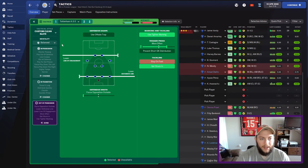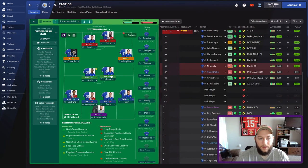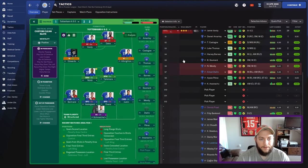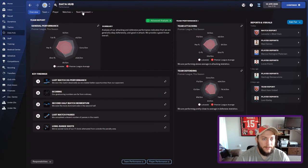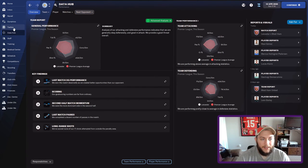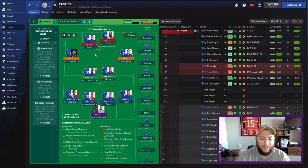I can play it either balanced, attacking, or cautious. I'm going to start with balanced today, even though I need goals. But if I go to positive it stays on shorter passing, so maybe I'll go positive — I usually don't really use positive but I think I might use it for this one. I don't think there's any other things I'm really going to change up. Obviously we don't see their analytical data because we don't have their league loaded. I've kind of almost gone away from the whole point of this series — the whole point is to tailor the tactic to the opposition. But this time we are tailoring the tactic to the situation: with the situation we're in and the center backs we've got, this is what we have to play.